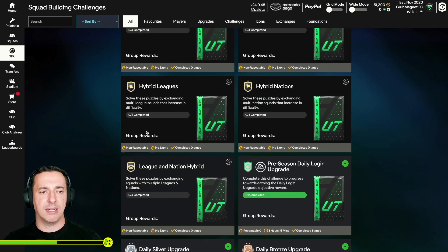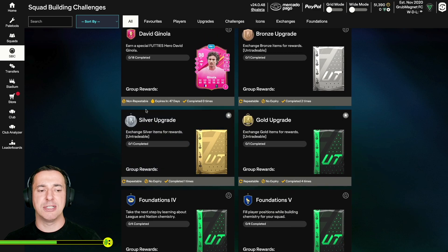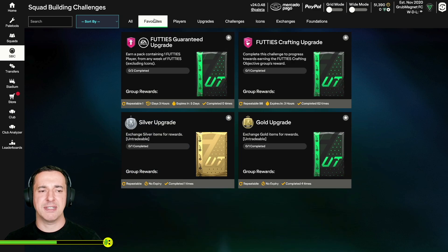The point about this is rather than having to trawl through everything to find, say, the silver upgrade, you could favorite it so it's sitting in your favorites to save you scrolling about. You can see I've got a few in my favorites — and this particular one, the footie's crafting upgrade, I've done it a whopping 62 times. I did that this morning, and that gives you an idea of how quick you can do things.